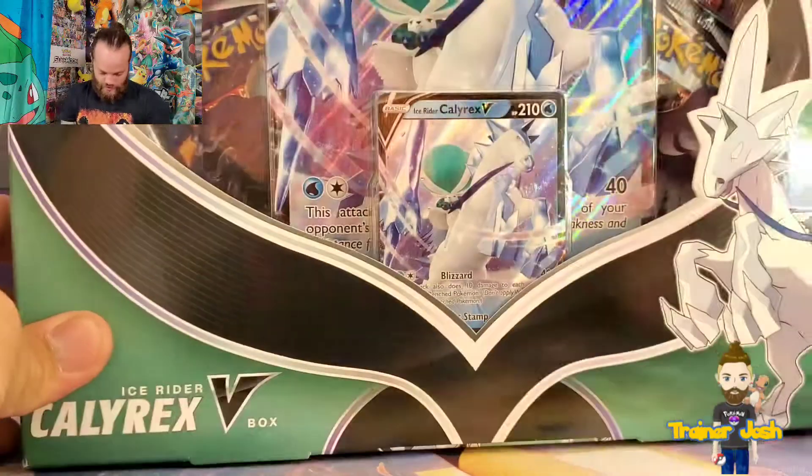Unfortunately, they're not doing that anymore. So I just got these two build and battle kits. But we're also going to be opening up two of the Ice Rider Calyrex V-Boxes. I'm actually pretty excited about these because I really like this promo card — I think it's a little bit better than the regular Calyrex V Ice Rider. And I love that deck. So we're going to open up these boxes first and then save the Evolving Skies for last, because there's so much hype around this set. There's an alternate art Rayquaza V and VMAX, and alternate arts of all the Eeveelutions.